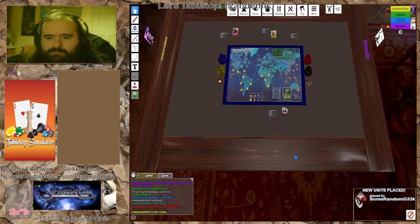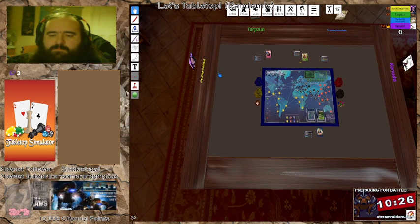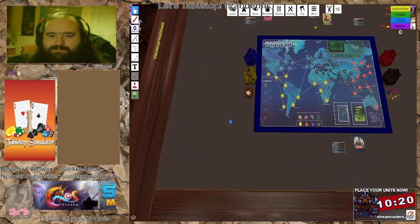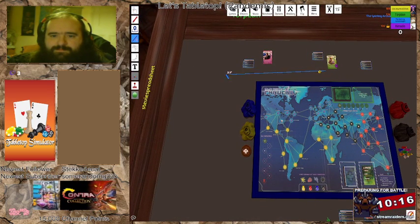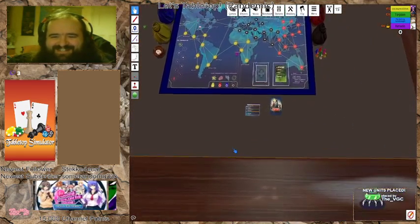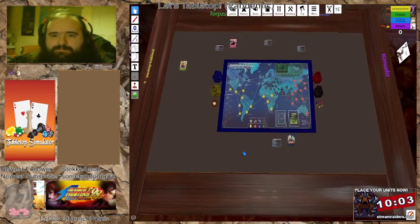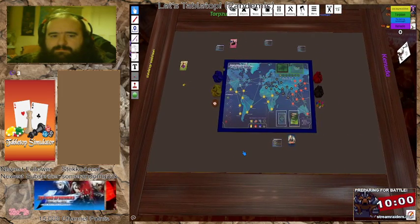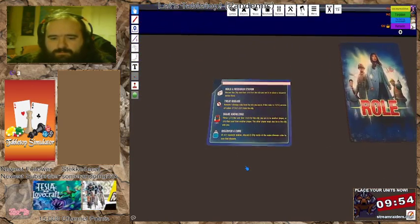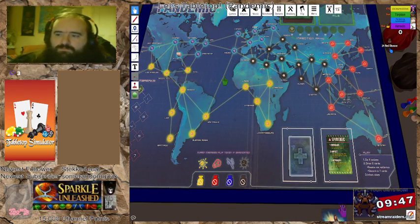Stevie, you are the operations expert. As an action, you get to build a research station in the city you are in without a card — ordinarily we need to have the card of the city that we are in. The research stations we specifically use to cure diseases, so that's the importance of that. And once per turn as an action, move from a research station to any city by discarding any city card.